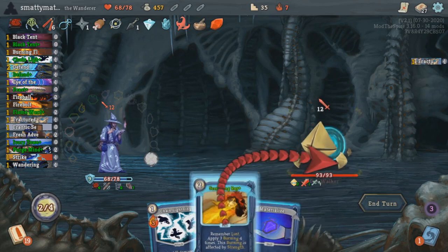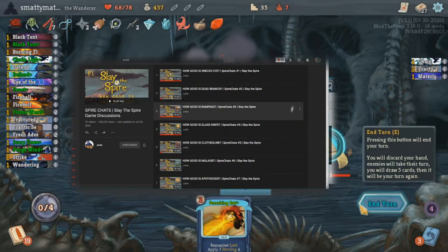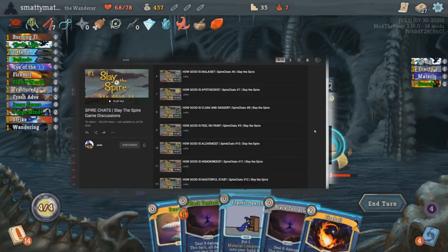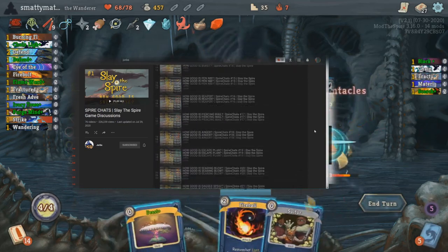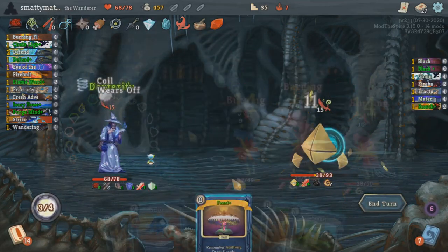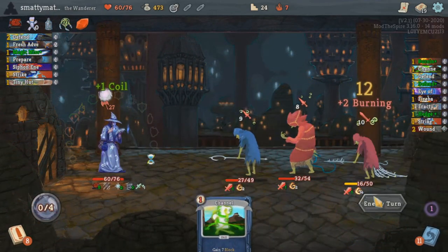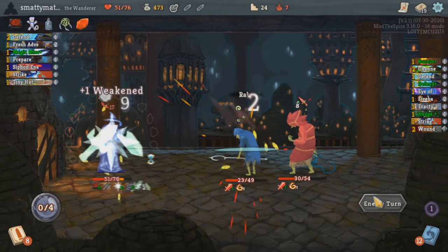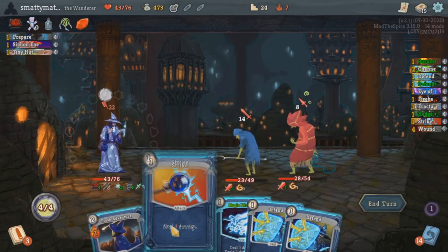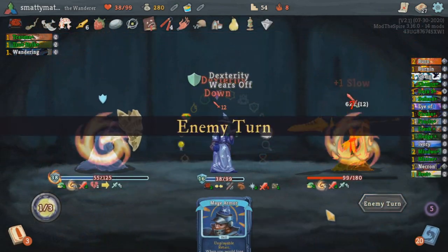Jorbs is a very analytical and meticulous player. If you go to his YouTube channel that I'll link below, you can find many videos of him going over spreadsheets of Slay the Spire data for hours on end to identify the strengths and weaknesses of certain cards and mechanics. His content is really helpful and insightful, but the reason I bring this up is because the Wanderer class is designed to really appeal to these types of players who want to go super in depth and think really hard about the options given to you.